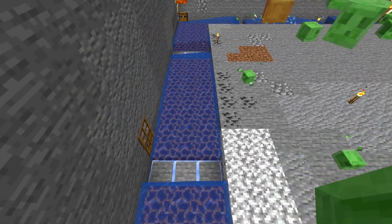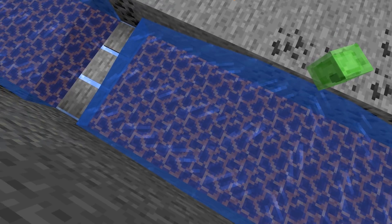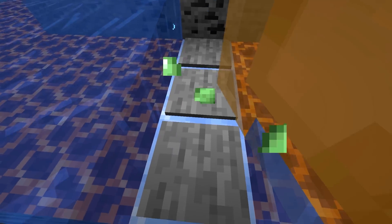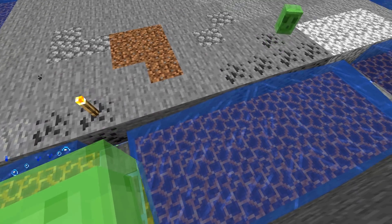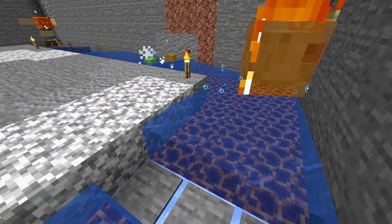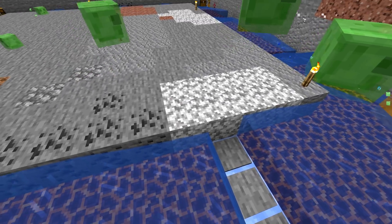First, replace all places where water flows with magma blocks — at this point we should have easy access to them. Also replace all blocks underneath the pressure plates with ice. Since slimes can now take damage and die anywhere in the trenches, we need to make sure slime balls have a chance to reach the hoppers from anywhere around the farm — that's why we need ice, or better packed ice, because ice could melt depending on how we distribute the torches.